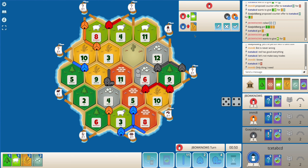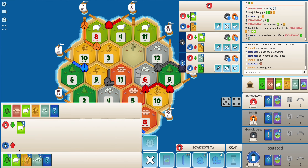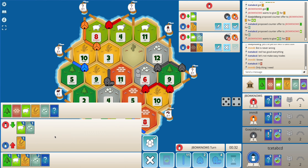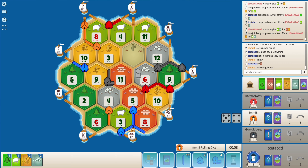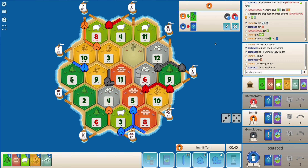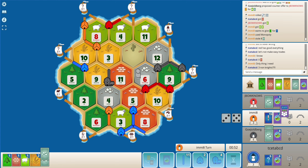Red will try and get a settlement on the 3-to-1 port next. Let's see - I'm just trying to get a city. Maybe I can accept a trade like this. Yeah, so I would want a couple of fives to roll, or at least a couple of eights, just so that I can get a settlement.